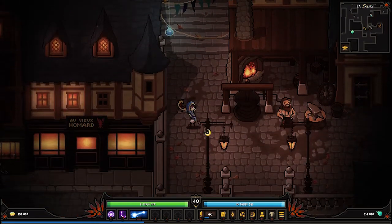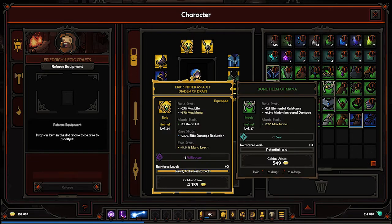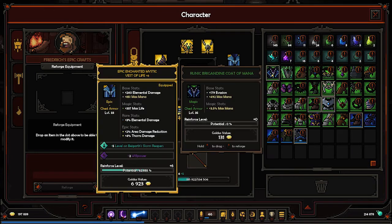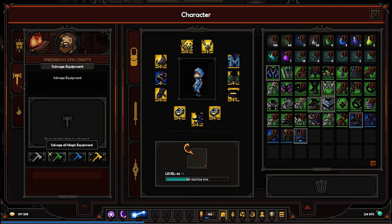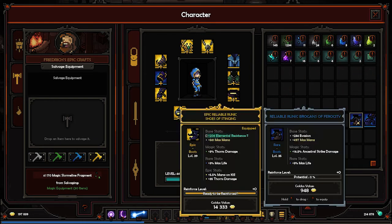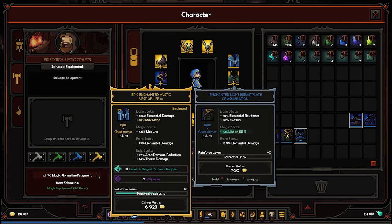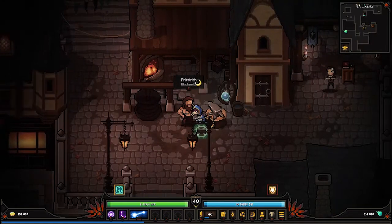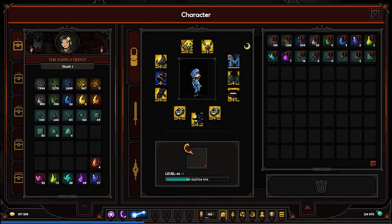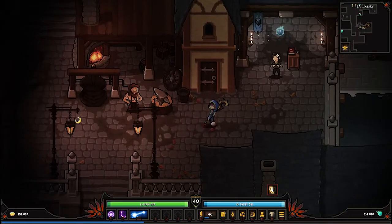There's definitely potential for many things. I'm gonna get rid of the greens and look at the blues only. We are still missing the bracelet — that's the one thing we are missing to be full epic basically. I'm getting more and more things here, that's good. We need to stock up before our big crafting session.